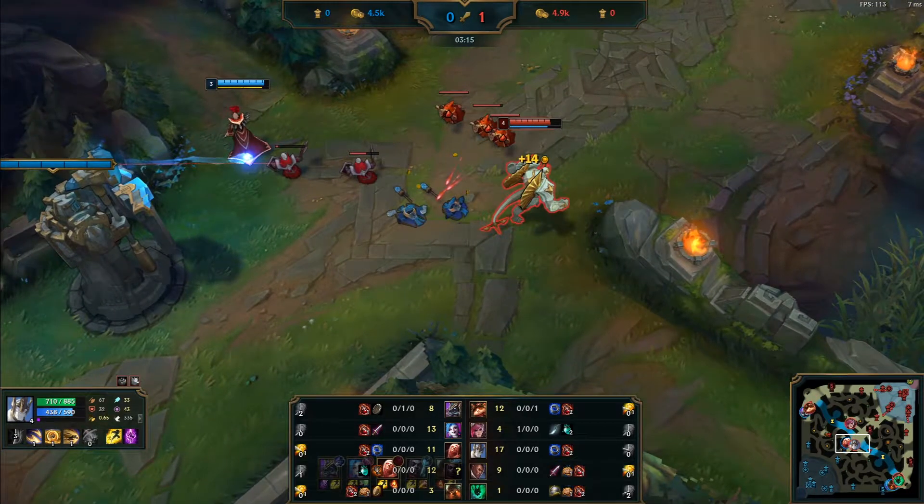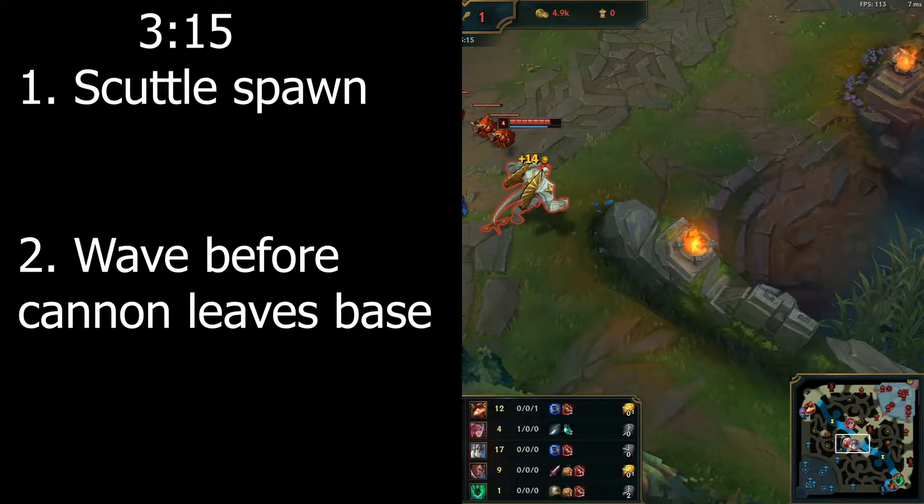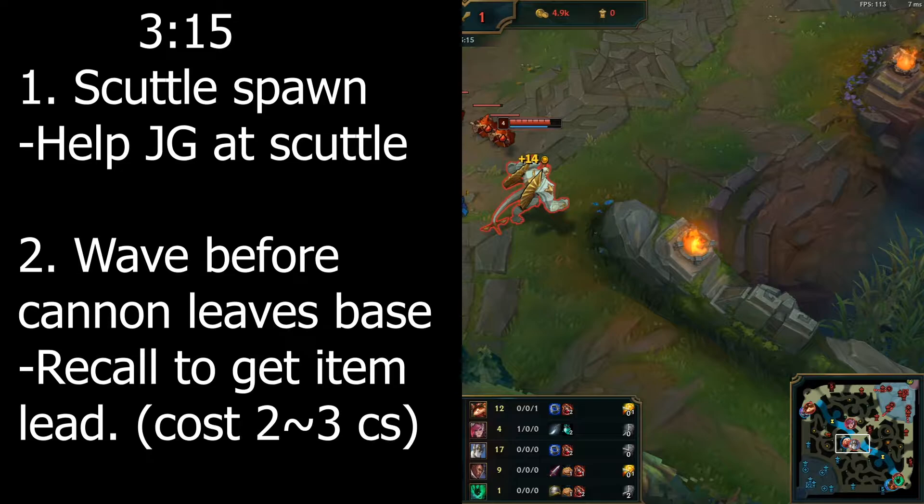You pushed in a wave at 3:15. Because you shoved in the wave, you have free time, and 3:15 is the golden time. There are two things that happen at this time: first is scuttle spawning, second is that the minion wave is just leaving the base and it's the wave before cannon. So you can either help your jungler with the scuttle fight, or back — it'll only cost 2 or 3 minions for getting an item lead over the enemy.